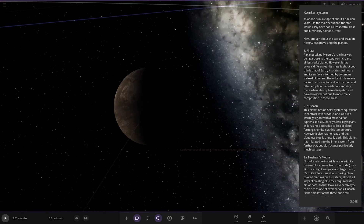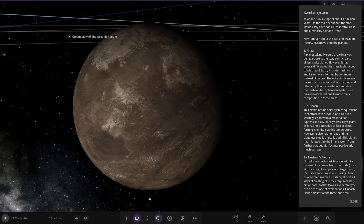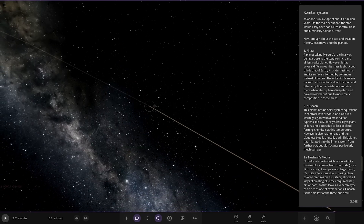Moving on to the first planet - Fihar. A planet taking Mercury's role, being close to the star, iron-rich, and an airless rocky planet. However, it has several differences. Its mass is about two-thirds that of Earth, it rotates fast, and its surface is formed by volcanoes instead of craters. The volcanic plains are darker than mountains due to carbon and other eruptive materials, and have a brownish tint due to more mafic composition in those areas.